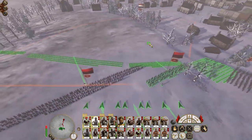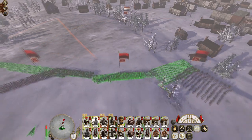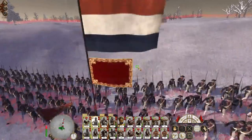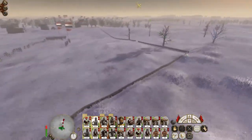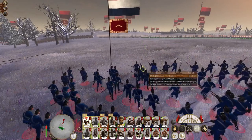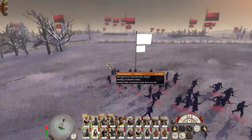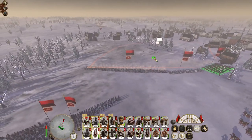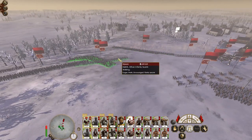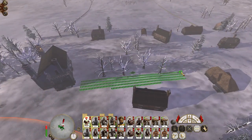The Swiss Mountain Jaegers are going to start engaging our troops but we will soon be in a position to engage them. There's enemy cavalry plus lots of Holland Guard, which look pretty good — I do like Holland Guard. The Swiss Mountain Jaegers have advanced up into range of my battle line so they will likely not be around for very long. That's quite a lot of fire to withstand.